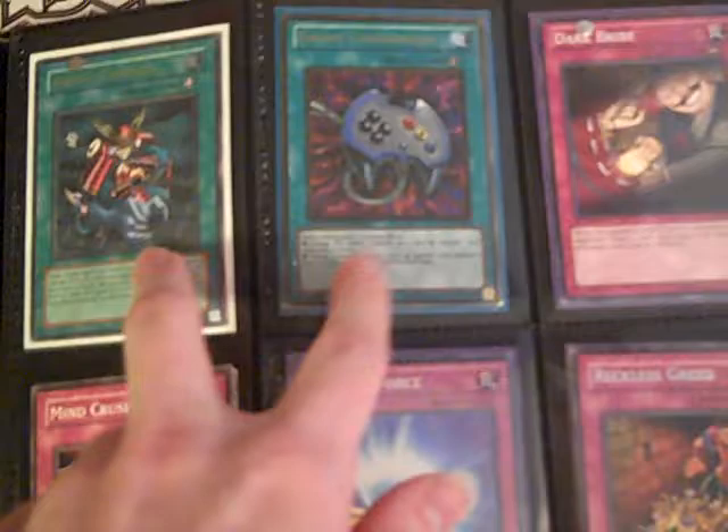This is a Nameless System Down. These two are ultis. This is a Super Mirror Force.